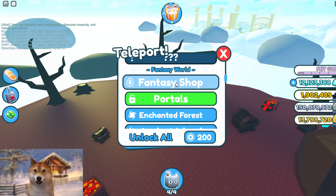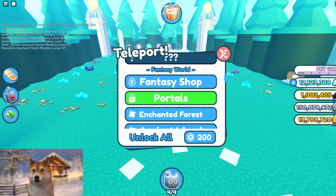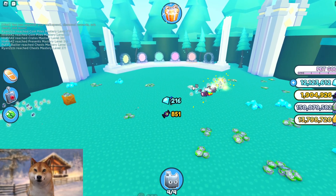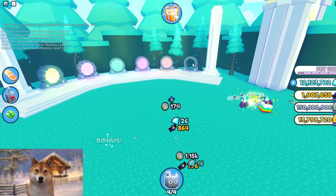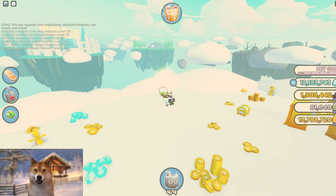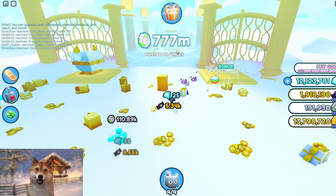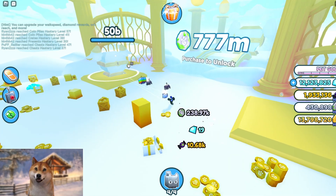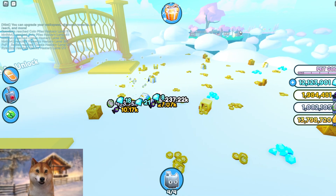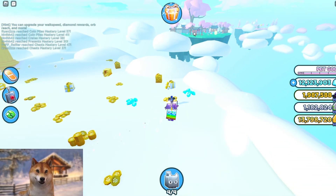Let's try to go to the next area right now. Fantasy world - I need to get a little bit closer. So the Heaven Island - okay, now we can get there. Wow, so nice, it's heavenly. 77 million to unlock the next area - well, that's a lot, that's really a lot. Oh, it's fun. You can even look at the other areas from here - that's pretty cool. I can even see other players over there.